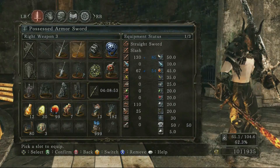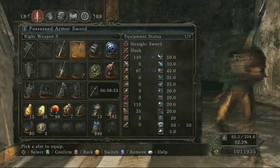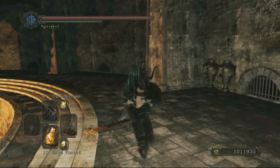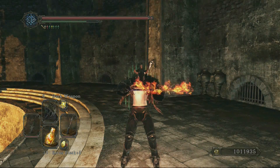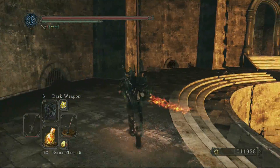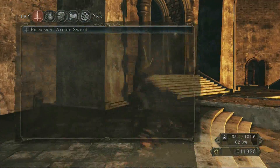The next thing I want to show — this is the possessed armor sword, the one where I had that whole big mistake with the Drake Keeper sword, which was hilarious. But check this out: one thing I didn't think about is actually hitting L2 once again, and if you do that you will buff the sword — it's basically like a fire version of the Throne Watcher sword or the Throne Defender sword.